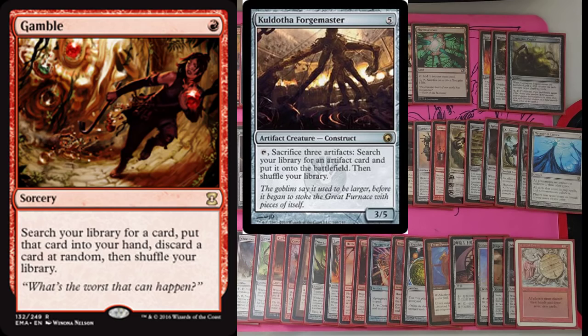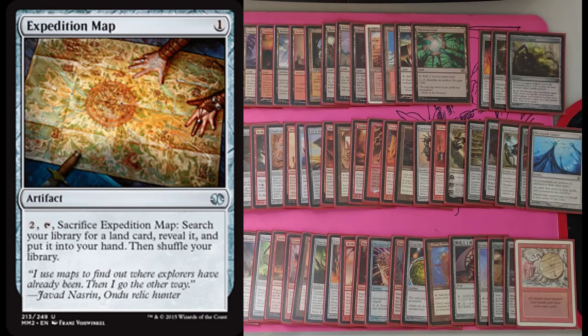Kuldotha Forgemaster is the best tutor in the deck because it synergizes so well with things like Voltaic Key, Kerkash, and Rings of Brighthearth. You can pull out on one turn — if you're lucky — five artifacts. And if you can pull out five artifacts out of this deck and put them onto the battlefield directly, you win the game.